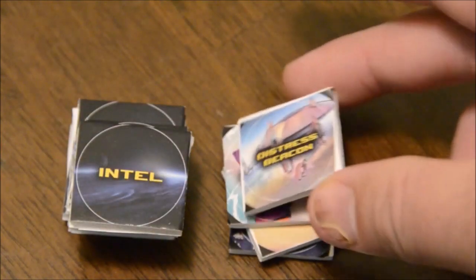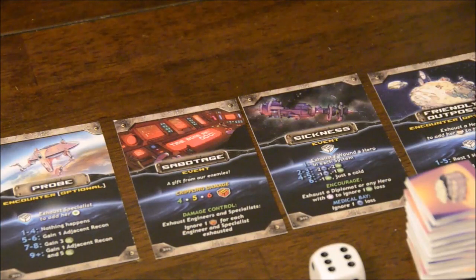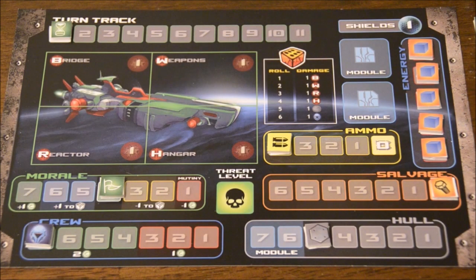Reference cards are placed off to the side for the particular intel encounters you can have in a scenario. The centerpiece of any game of Ironclad is the ship itself, with most information contained on the ship mat. This is where you keep track of your general crew, morale, the ship's hull, salvage, energy, ammo, and the current turn of the game.